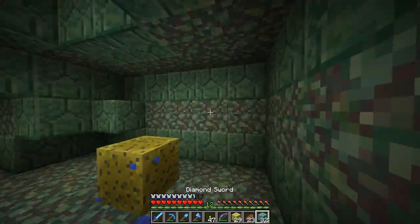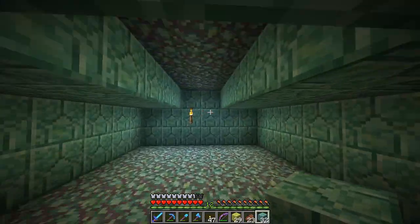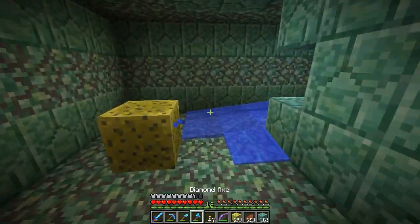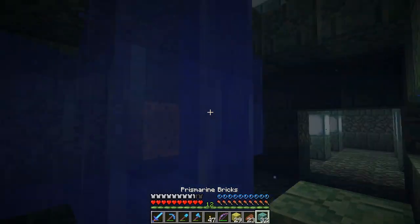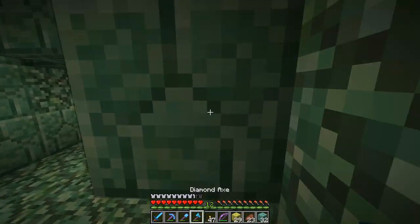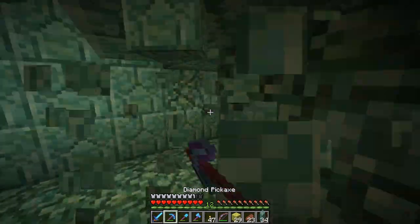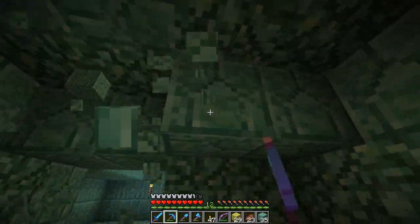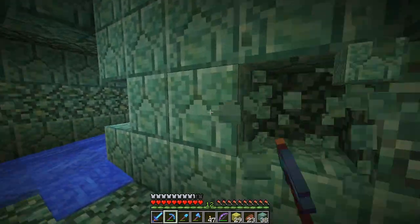Lots of scary things. Didn't bring any coal, but my way out is usually that way. I have got wood so I might make some charcoal, but it's not really efficient, so I might head back, get some coal, and then come back and then kill the guy — and that should be it.